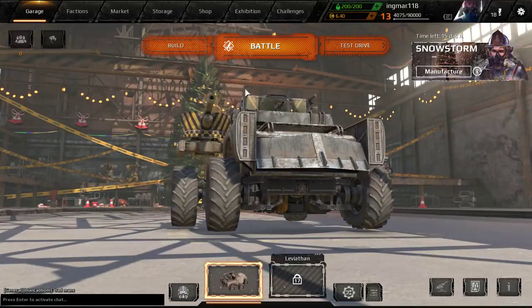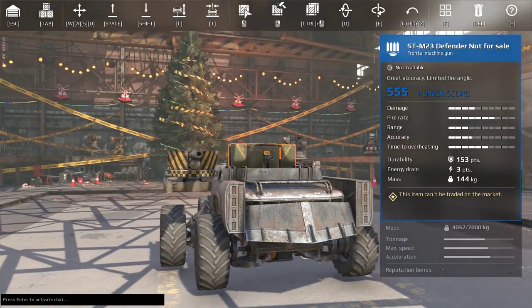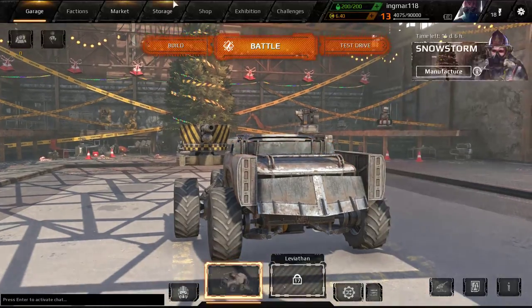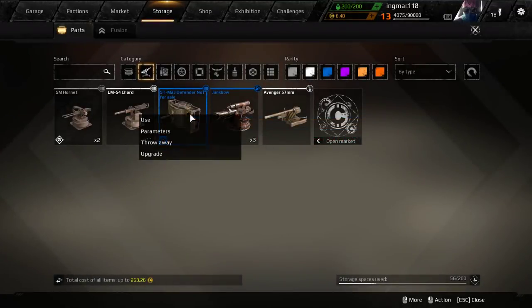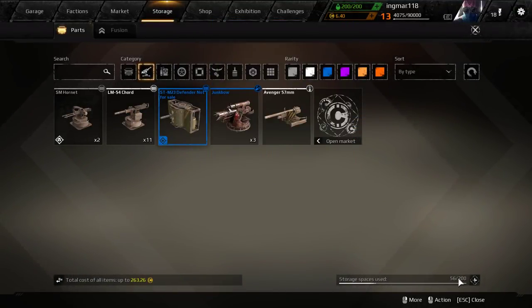Another factor might be untradable parts — this one is not for sale, as you can see; I got it from a crate. Those might impact what you want to do. But be careful: if a part doesn't fit your playstyle, just put it away in storage and don't use it. You can throw it away but it will give you nothing, so you might as well keep it in storage — though it does take up storage space, so do watch out for that.